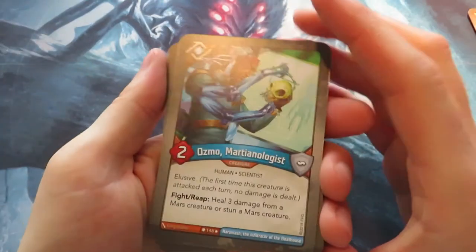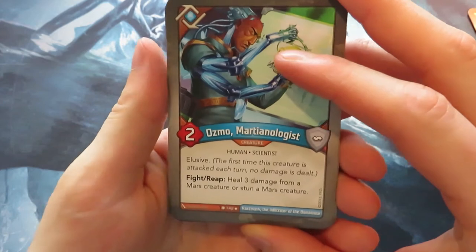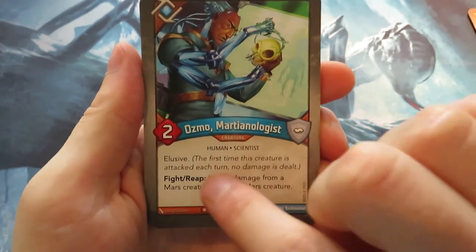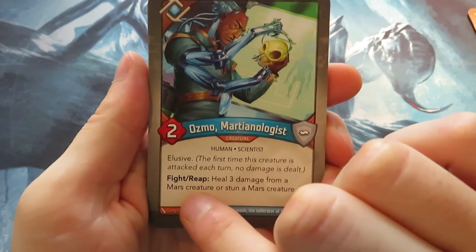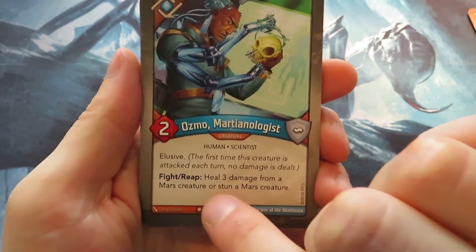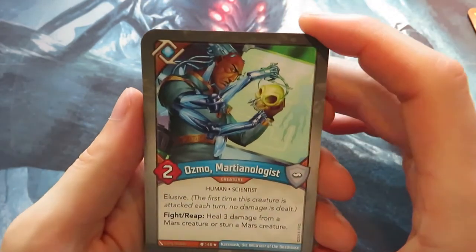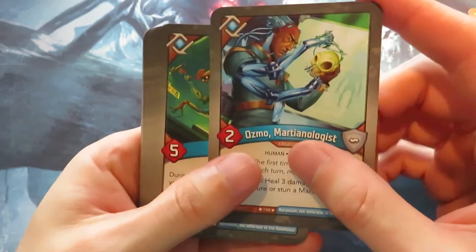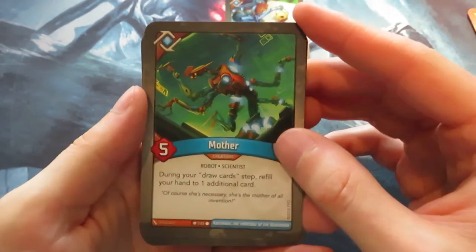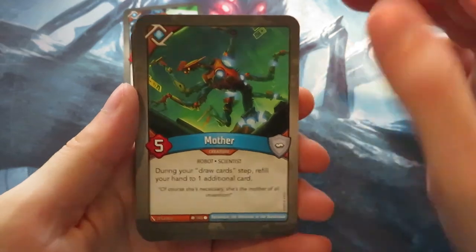Now we go to the last house — Logos. We have Osmo the Marchionologist: it's elusive and has a fight or reap ability that lets you heal three damage from a Mars creature or stun a Mars creature. It's nice that it works together with the Mars house. Then we have Mother — a really good card. I really like Mother and would like to have as many as possible.